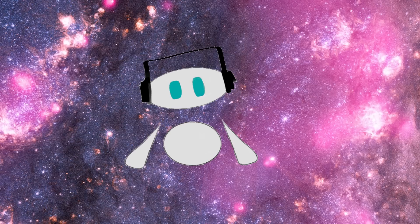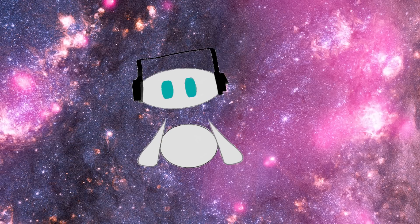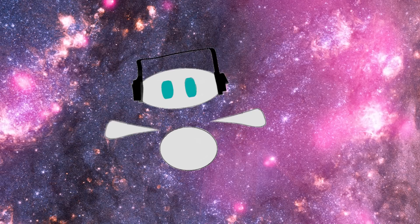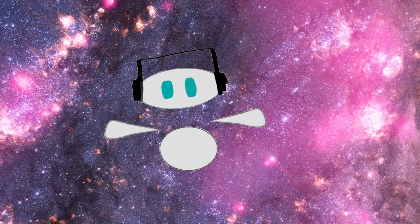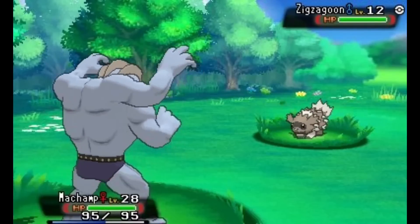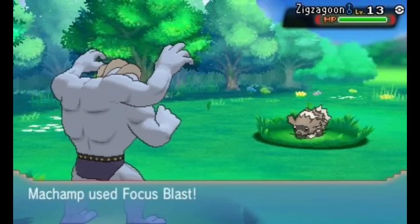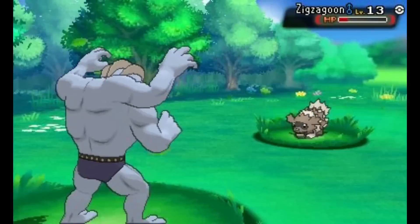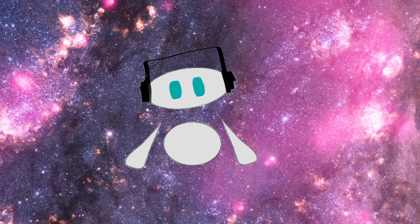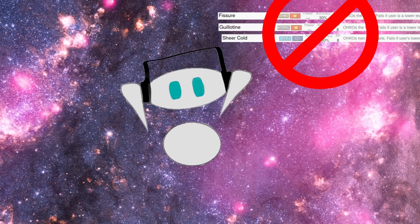On the opposite end of the randomness spectrum, we have No Guard, which makes all moves the user uses 100% accurate, and all moves against it 100% accurate as well. I love this ability as it allows both players to use moves more reliably and makes games less dependent on luck. The player with the ability tends to get the most out of it, as they can use moves with lower accuracy but higher base power. Of course, this ability does have some stupid stuff — that being one-hit KO moves, though those are banned in singles, so I'm going to pretend they don't exist.